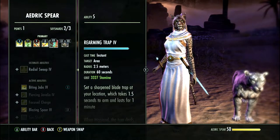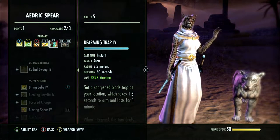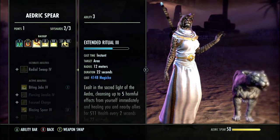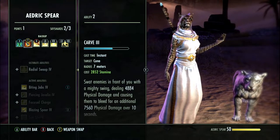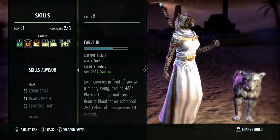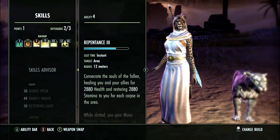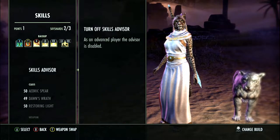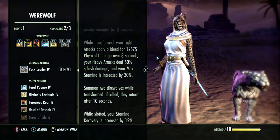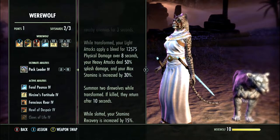For human skills: Puncturing Jabs from the Aedric Spear line, Power of the Light from the Wrath of Dawn skill line, Rending Slashes, Blazing Spear to proc the Burning Light passive, and of course Rearming Trap — why not? It also gives you the 10% extra crit damage. On the back bar we use a 2H to get Minor Heroism from Khajiit, and the other skills are Vigor, Extended Ritual or Cauterize — that's a flex spot — the Rune, and Repentance.